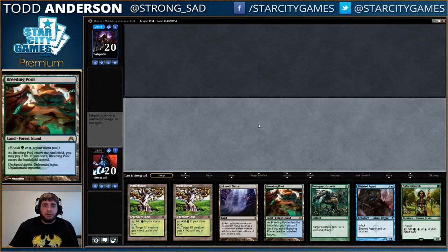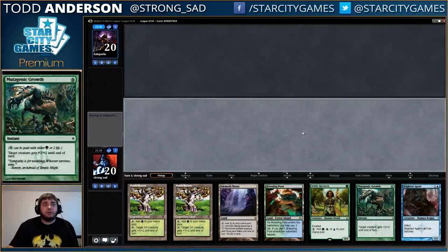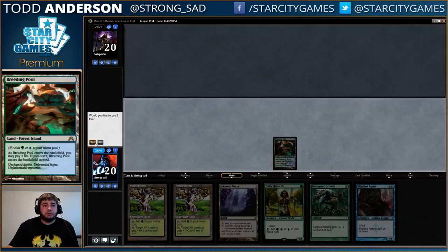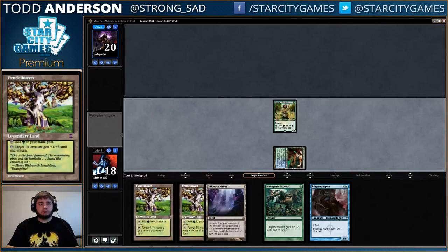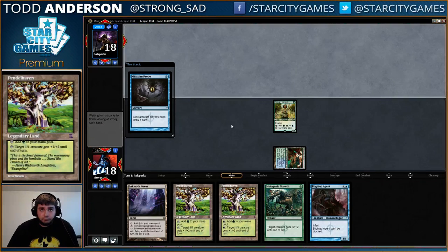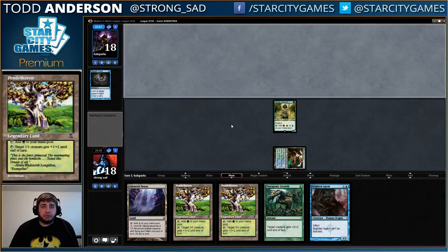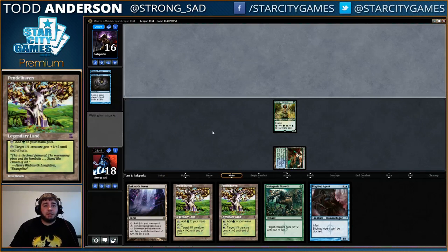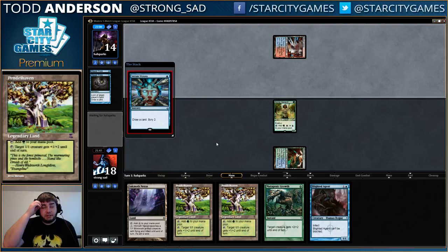All right, we're leading here with Breeding Pool, Noble Hierarch — so that if our creature does die, we can still cast a Blighted Agent and have a Nexus in play on turn two. If he doesn't kill our guy, we probably still go Nexus, Blighted Agent. Him burning probes is actually great for us because that means he's not making tokens off of Young Pyromancer — and it probably means his hand is kind of bad if he's burning probes early, like he needs to find lands.